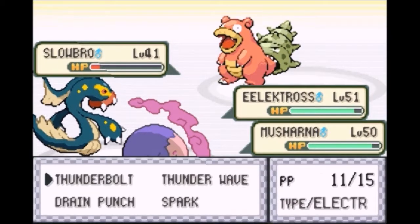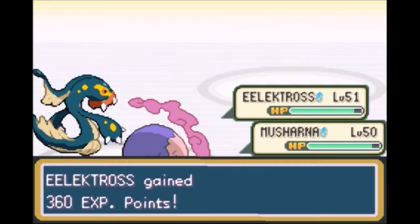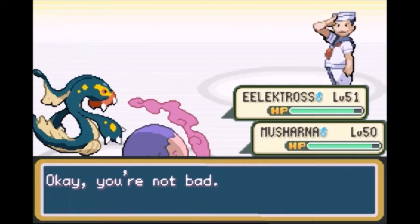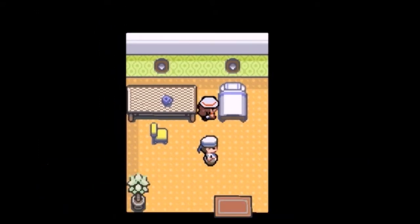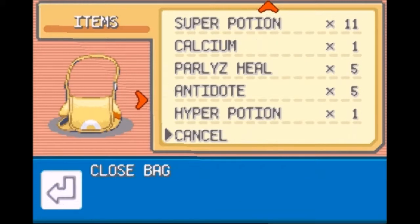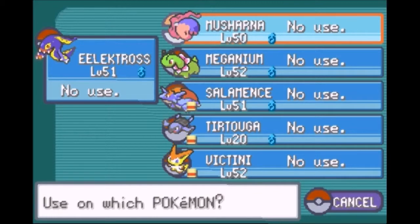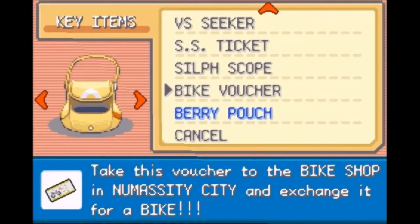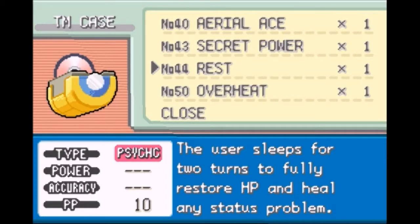I actually don't know what level Tortuga evolves at — I have to probably look it up. I don't believe you need anything special in order to evolve it. But we should probably check — we have a Water Stone in here, let's see if that works. No use. So it does evolve by level I believe. TM44 is Rest. Nothing new there.